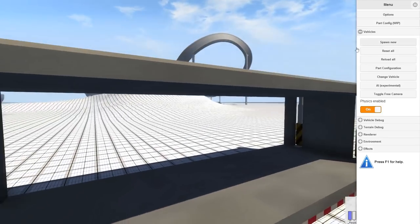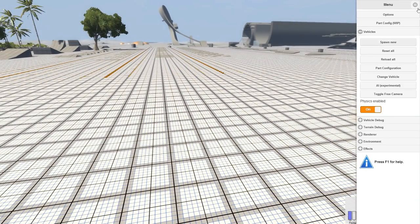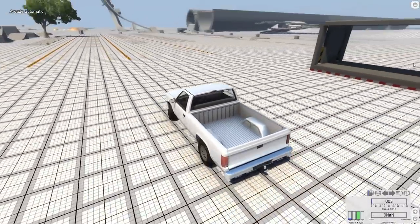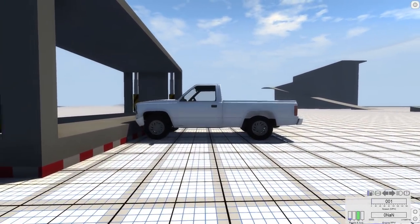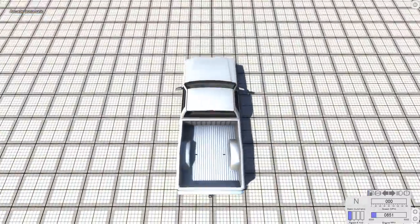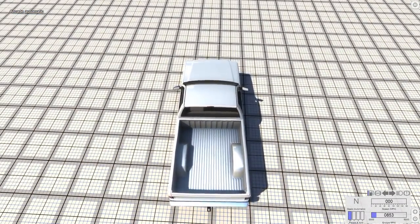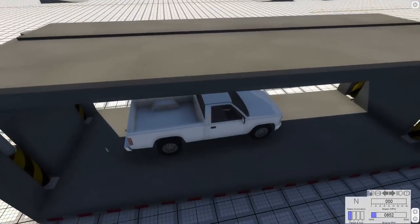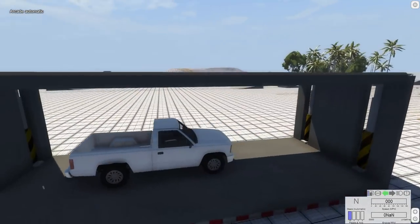Let's raise the crusher and put a car in it to see what happens. We're gonna spawn another car — we need to move the camera away from the crusher first, because if you spawn the car while you're the crusher, it'll get stuck inside. The easiest way to put the car in is to hit F8, move the camera inside the crusher, then hit F7 and just drop it in. Now let's go ahead and crush it.